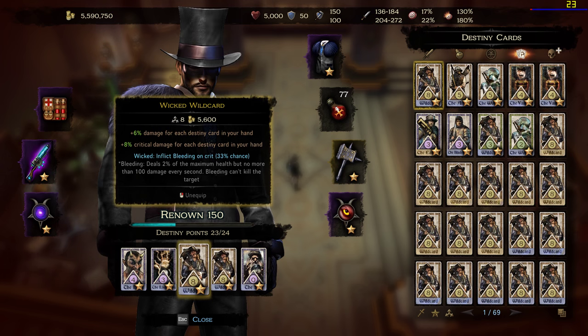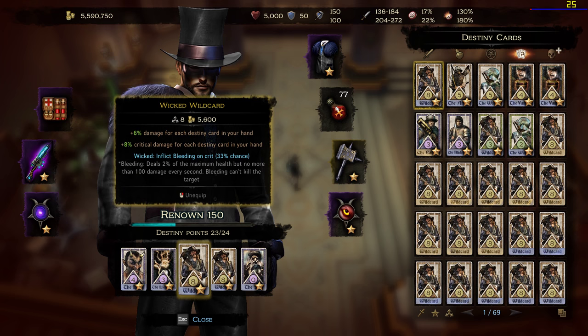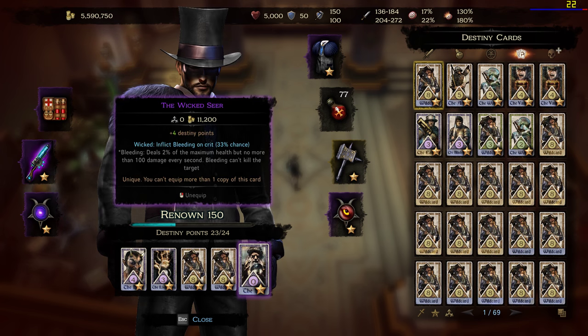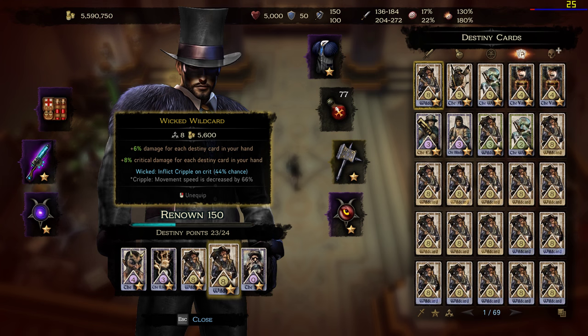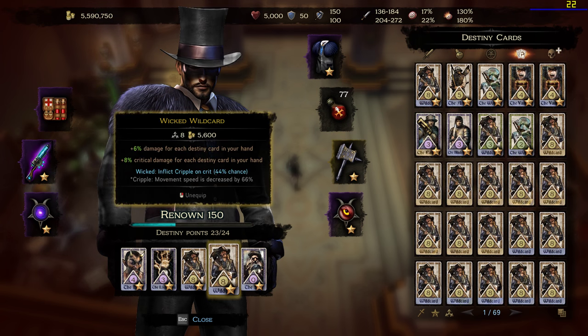The next Destiny cards are Wicked white cards. The problem is I haven't found two Wicked white cards with a nice Wicked effect on them yet. So I just picked Bleeding on Crit and Cripple on Crit. And the fifth card is the Wicked Seer with Inflict Bleeding on Crit. Maybe if I find something I would change Inflict Cripple on Crit.